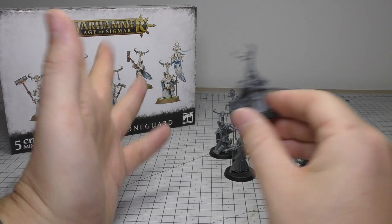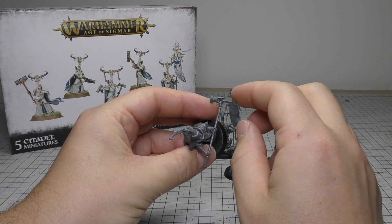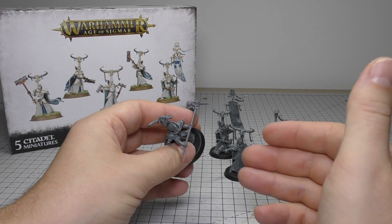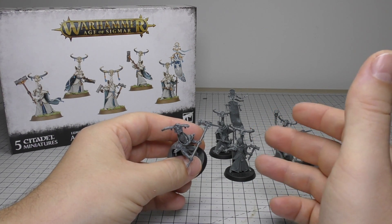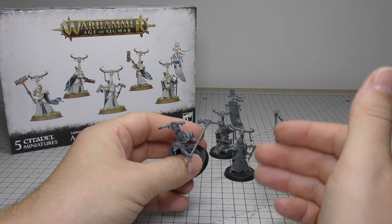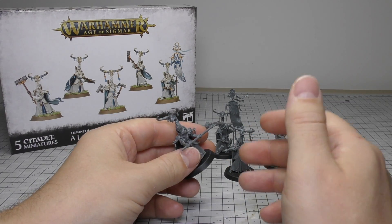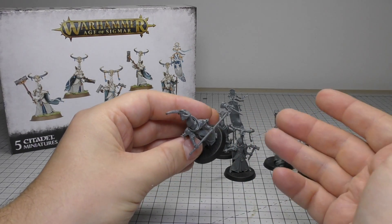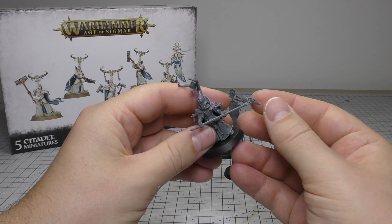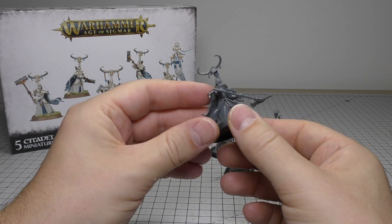I really like the Diamond Pick Hammers. Maybe it would have been cool to have the Stone Mallets because they would have the same synergy as the Alarith Spirit of the Mountain — however, Alarith doesn't have a Diamond Pick Hammer. I just like them because they kind of remind me of Minecraft a little bit, and dwarfs and all kinds of things — having these diamonds that can just pick away at people.